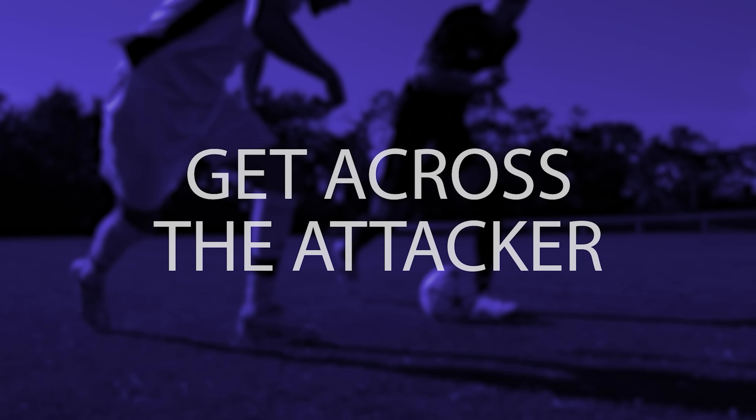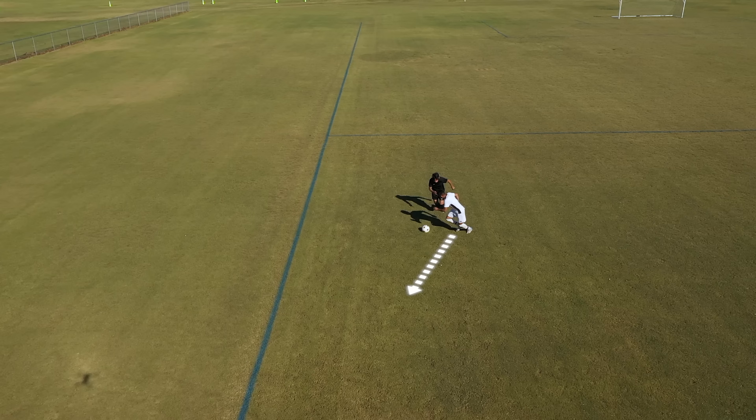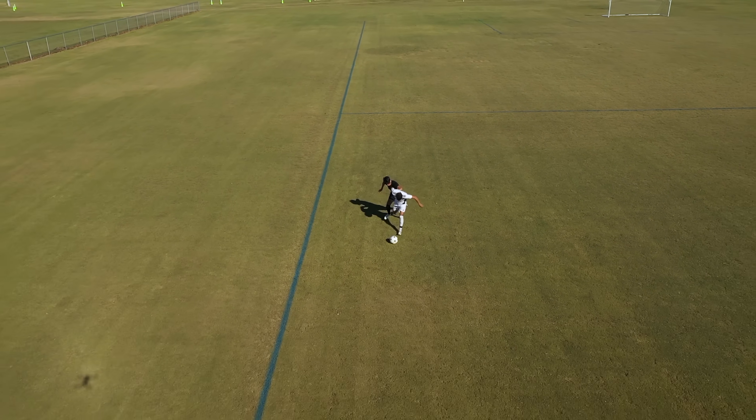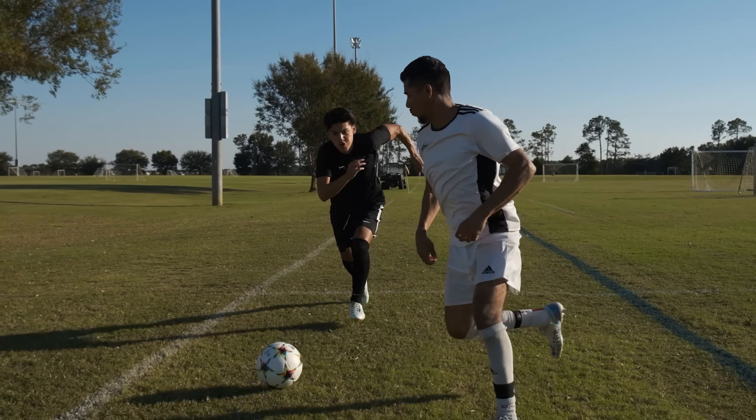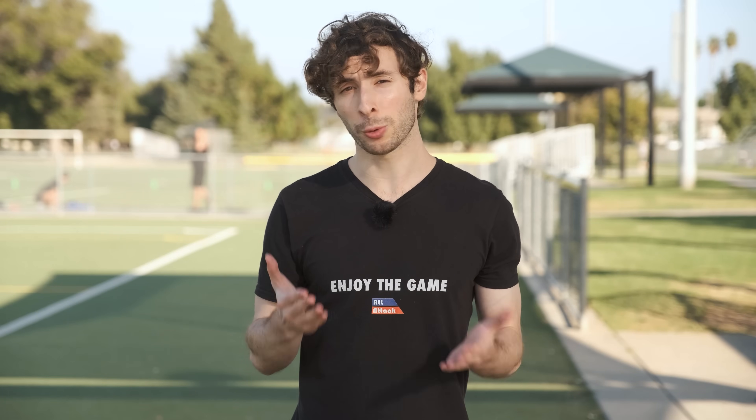Get across the attacker. When you have lots of space behind you and the attacker pushes the ball into that space, as a defender, one way to gain an advantage is to run so that your path cuts off the run of the attacker, putting you between them and the ball. Now, some of you might be saying, isn't that a foul? The answer is: maybe. If you simply step across the attacker and make no effort to play the ball, then yes, you will probably be called for a foul. But if you genuinely try to get to the ball, and along the way you just happen to slant your run, then the ref probably won't call it.